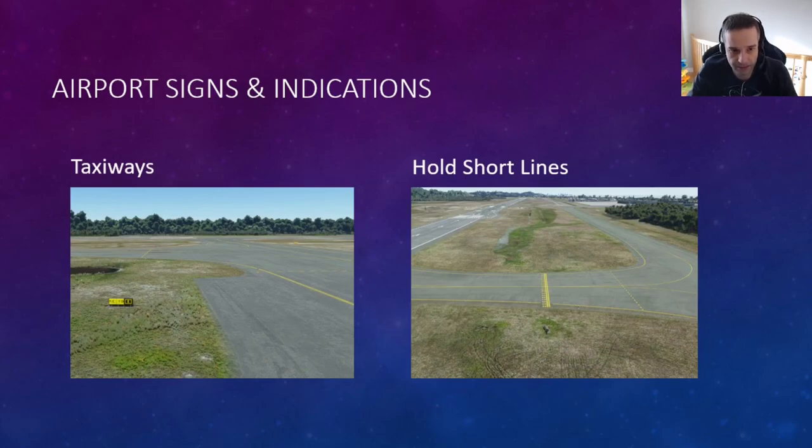Now let's talk about taxiways. Taxiways are how you get around the airport from wherever you were parked to the runway. There is an assist you can turn on in the game that puts a line on the ground you can follow, and that's pretty useful at large airports like O'Hare. For small and medium airports you don't really need it — there are usually only two or three taxiways anyway.